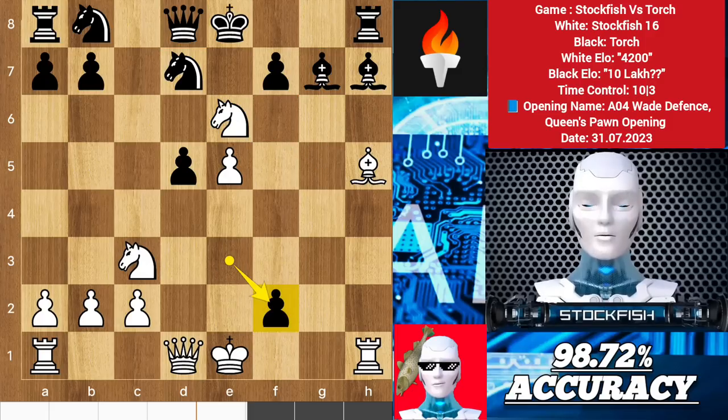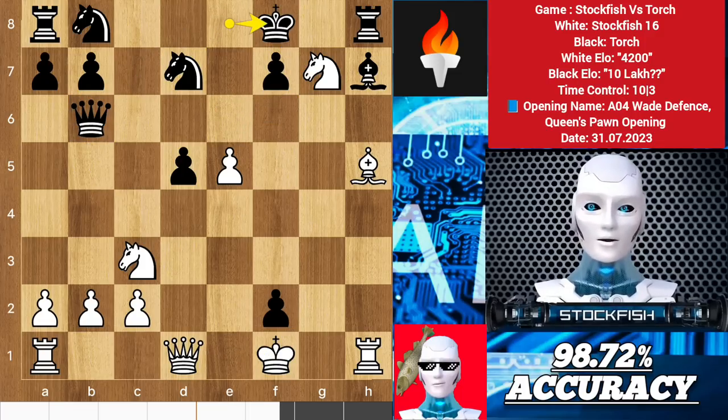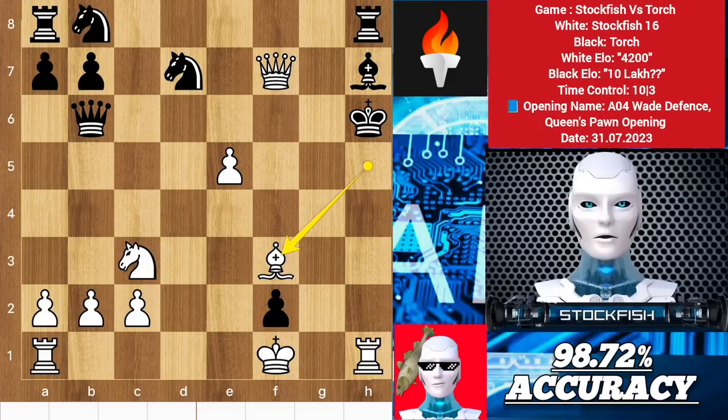We have e takes f2. You shouldn't take the pawn because of queen b6 check, and then you will lose your knight for nothing. So we have king f1. Here if black tries to save the queen — for example queen b6 — then we will capture the bishop with a check. King here, queen takes d5 to target this pawn. Levy may go for the knight, but after takes, king here, bishop f3 check — it will be mate in two moves.